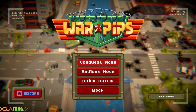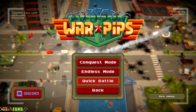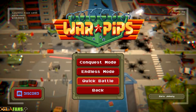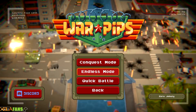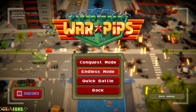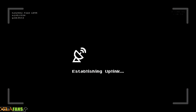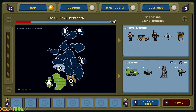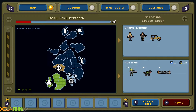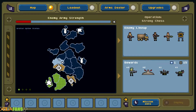I suggest you play the tutorial because it will explain all the systems. We have a quick battle mode, a mode where you build your collection of units and pick upgrades, and a conquest mode which is the main mode I've been playing. The goal is to get from your starting point to the flag on the other side while taking over areas.